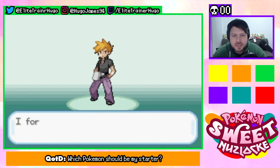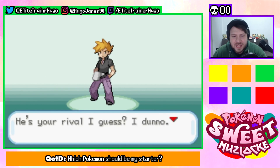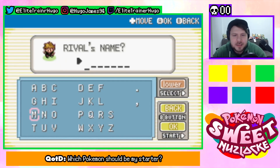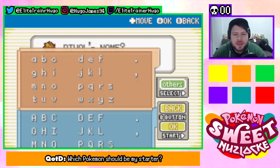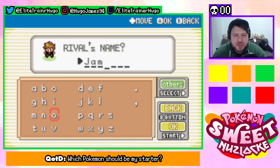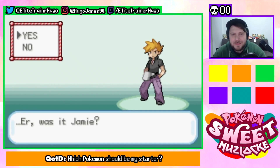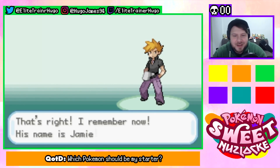And this is my rival. Tell me — you forgot about this guy, he's your rival. I don't know — Jeff, Sonny, Lloyd, or Gary? I am gonna name him after somebody. Who am I gonna name him after? I know who I'm naming him after — he comes to my streams, he's my shiny hunting buddy. I'm naming him Jamie, after my friend Jamie. Jamie, you are now my rival.